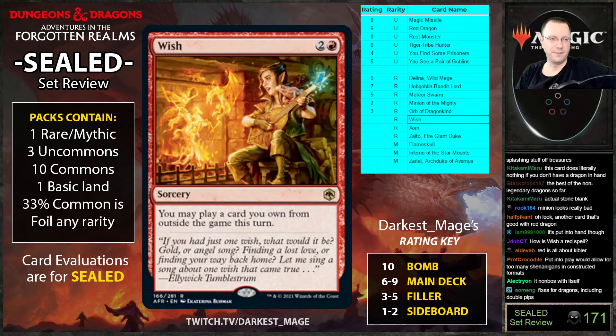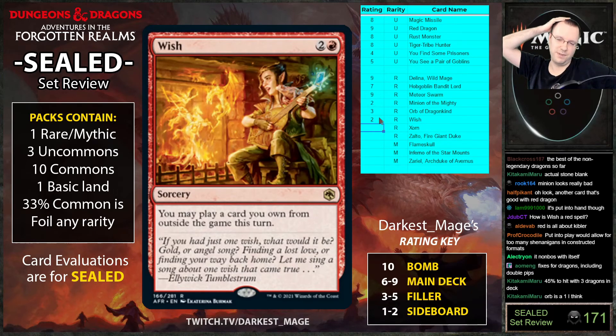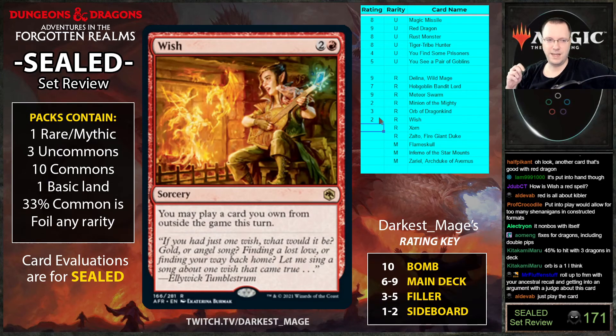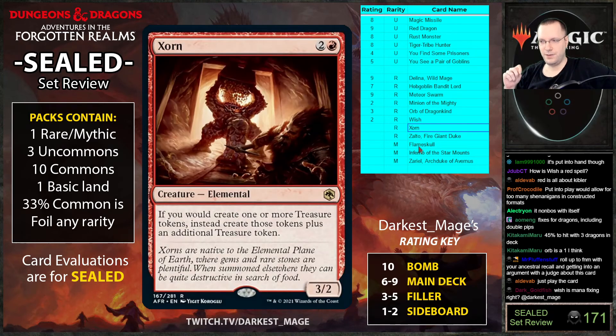Wish: you may play a card you own from outside the game. This seems pretty bad — I don't know how it sets up on Arena where you'd want lands in your sideboard to grab. Three mana to any card not in your main deck and you still pay the mana cost — no thanks. You're about 45% to hit with three dragons in your deck.